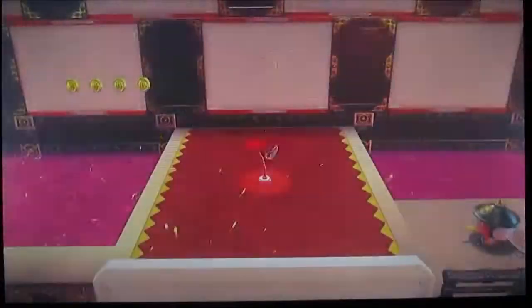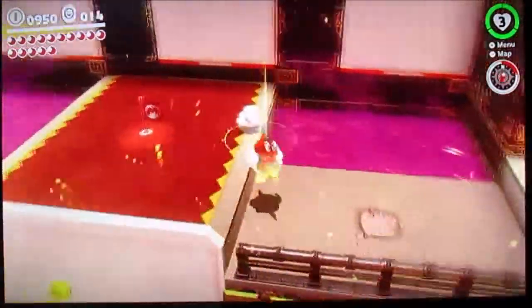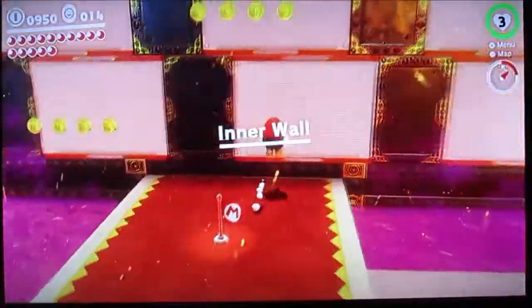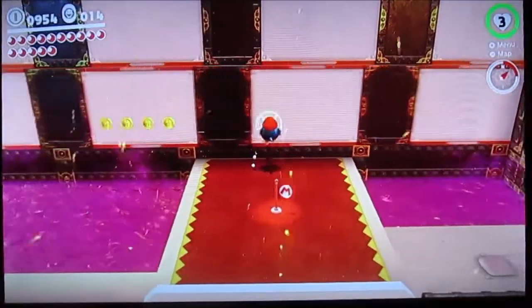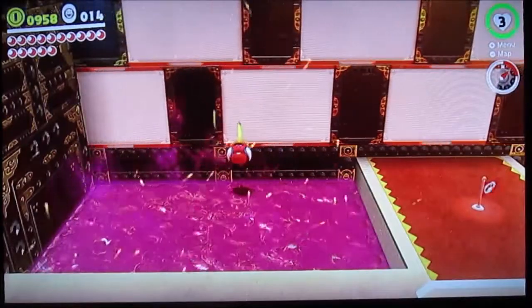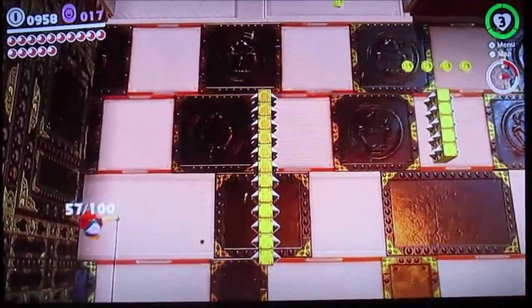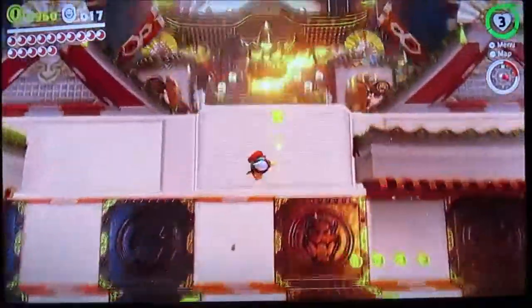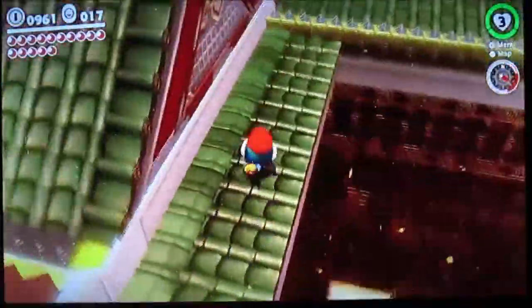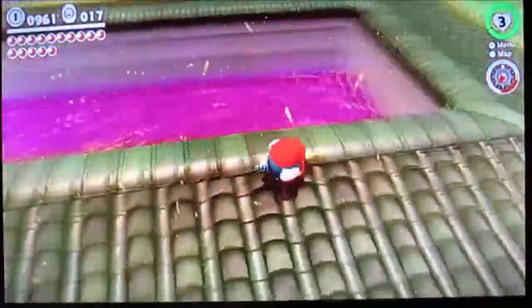Inner wall — that's the one we want. Luckily it does give you a lot of checkpoints to teleport to. At this part here I was being really stupid. You want to get the purple coins on the left. I don't think there were any more on the right, so I just decided to skip that and move onwards.